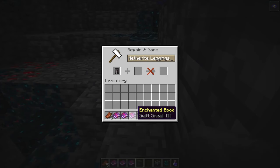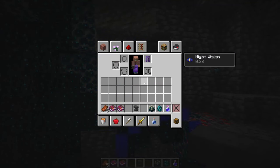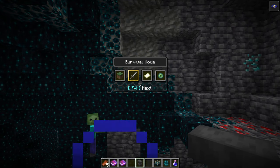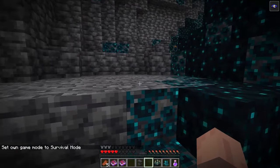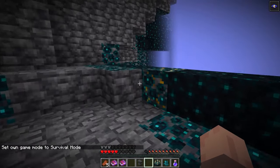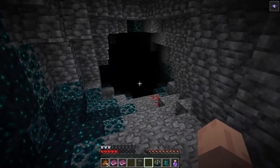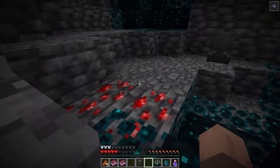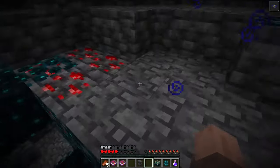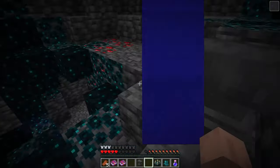One of the brand new features you're going to find in the ancient cities is a brand new leggings enchantment: Swift Sneak. This basically allows you to sneak very fast around your surroundings. It's a great enchantment especially since it goes on the leggings — leggings have only had unbreaking and protection enchantments and never had anything unique. They did originally place it on the boots but after some thought decided to put it on the leggings, and I think this is amazing.